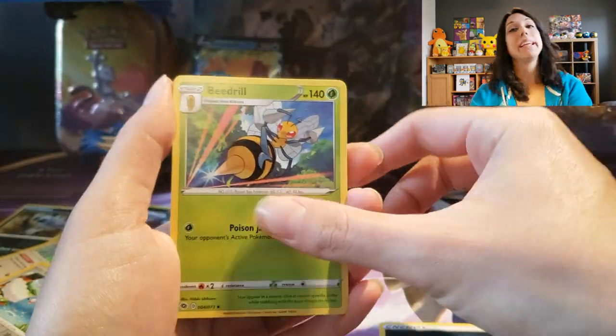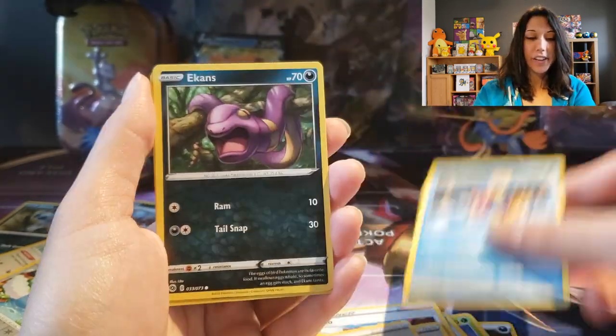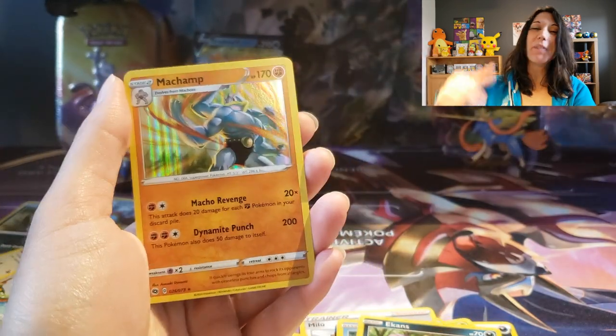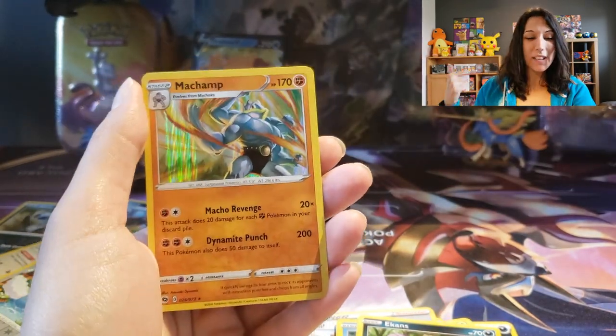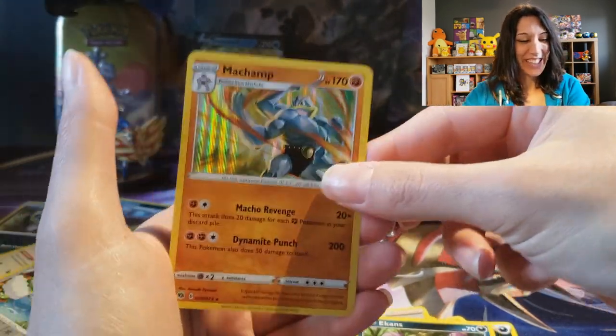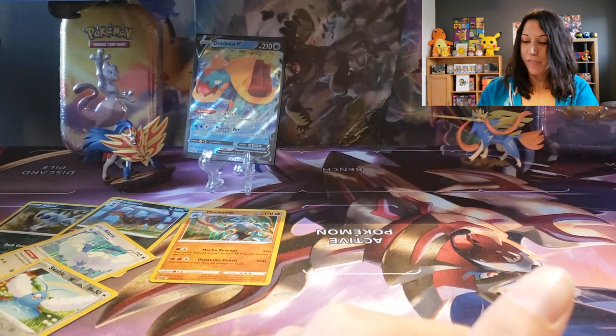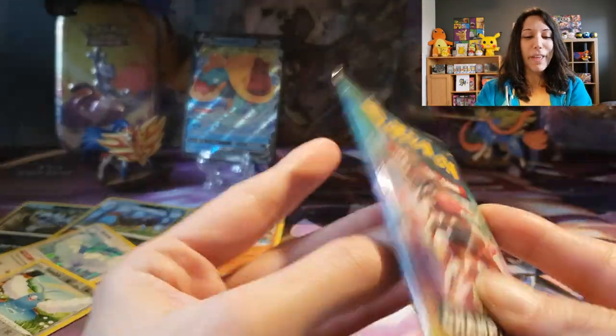These packs are really weird to open up. We got Darkness energy. Beedrill with the Poison. Rotom Phone. Milo. Rockruff. Potion. Pokéball. Carvana. Full Picks reverse. Into the Machamp — that's what we're talking about! Macho Revenge. Our Macho Machamp — like Nacho Libre, I would say. I love the Nacho Libre movie with Jack Black, it's so funny. Every time I see Machamp's move Macho Revenge, it instantly makes me think of that.